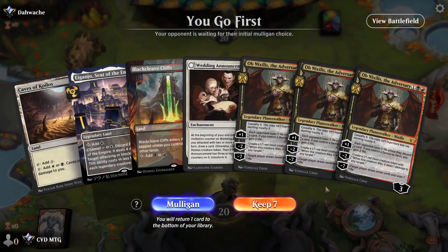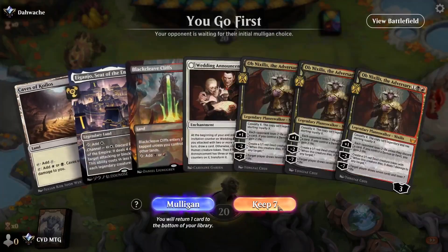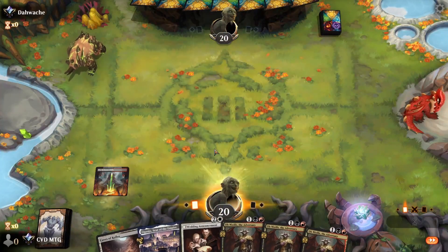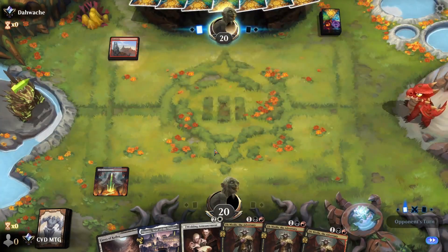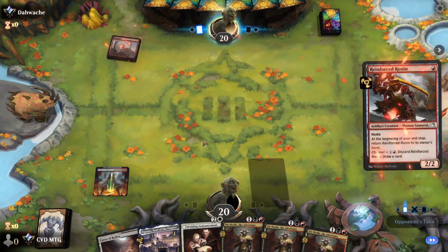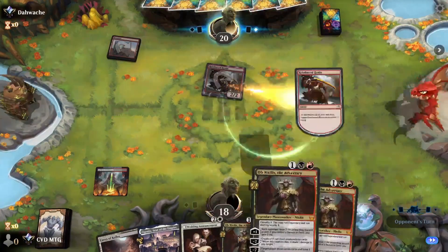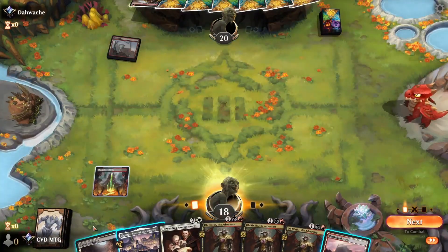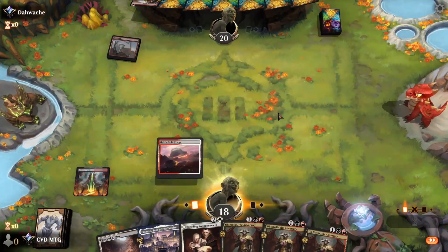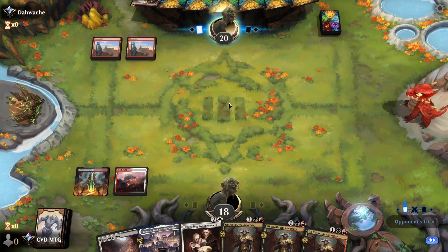Game one. This hand is hilarious and we're keeping it just for that reason. We're up against Mono Red. Ob Nixilis can gain some life, and three of them can gain a lot. Unfortunately we are going to be taking some early hits.